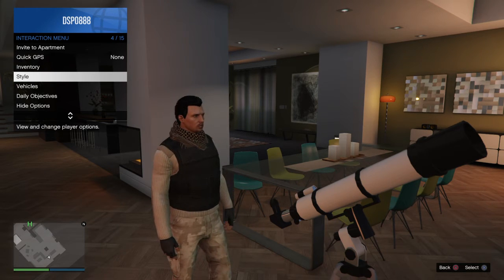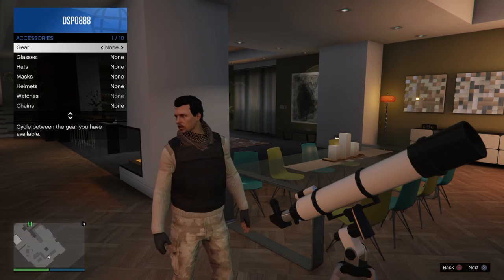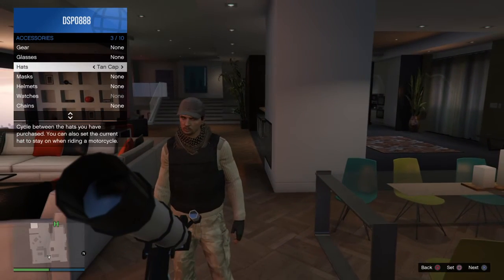Your mask will be removed. After this, you just put on whatever hat you want and glasses — simple as that.